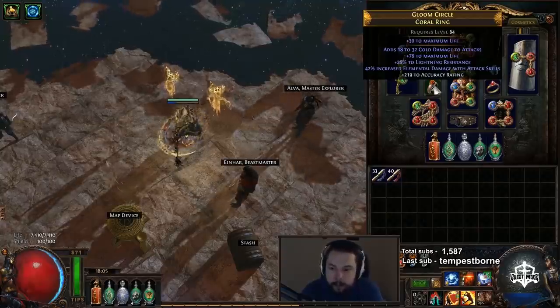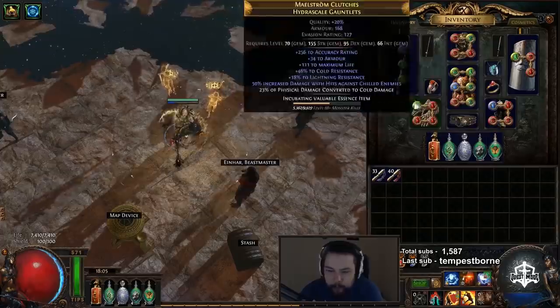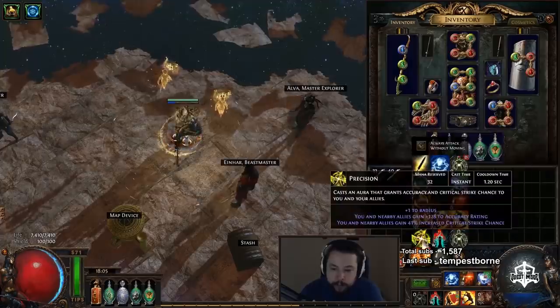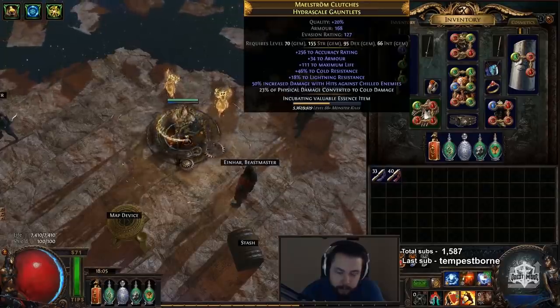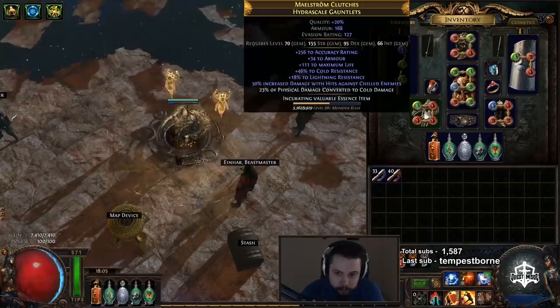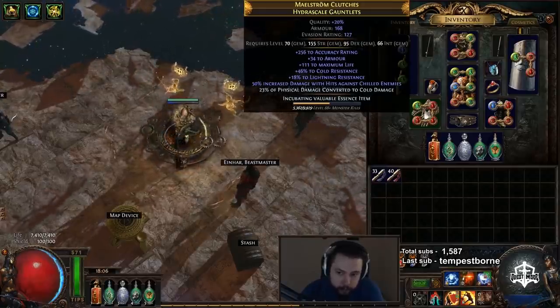You can move things around — it really depends on your mana, whether you've got extra mana on gear, whether you have to level your precision, or if you're using Enlighten. I didn't have to do any of those things and actually ended up having quite a bit of mana. The gloves are pretty important but also customizable.